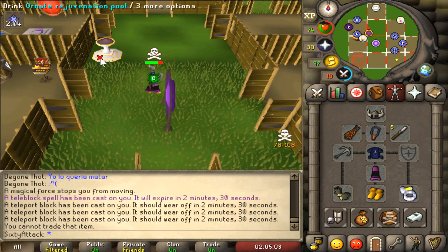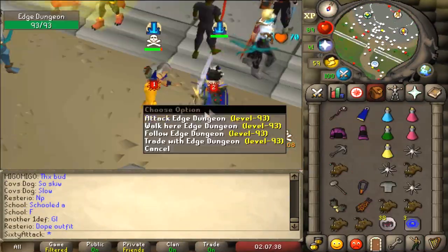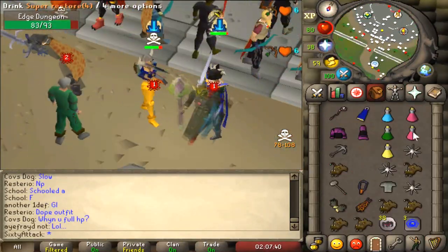That guy was risking unskulled - what a champion, that's awesome. It's just a shame he had monkfish. This next guy looks quite pretty - hopefully he's risking something unskulled, he's our combat level as well.